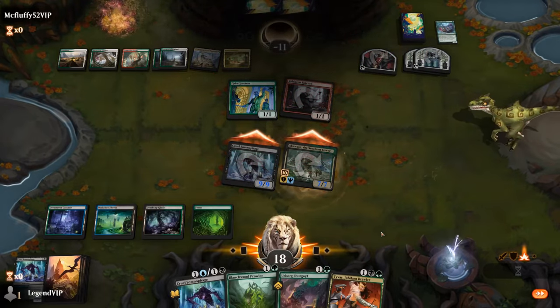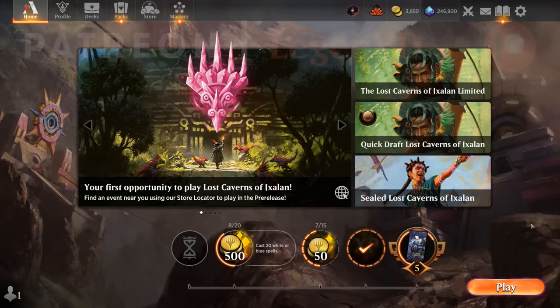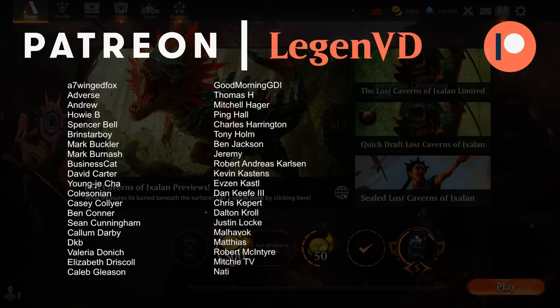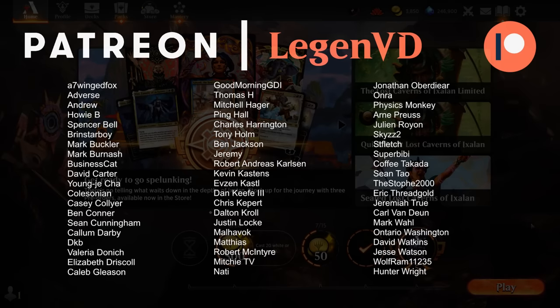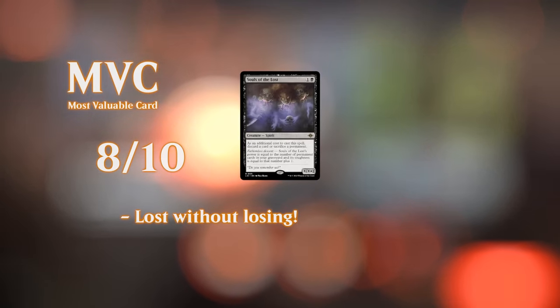Alright, so we got to see this new take on Sultai self-mill in action. It's definitely a deck that can still be fine-tuned, but I'm definitely liking the new addition of Souls of the Lost — it gives the deck another powerful two-drop that can also potentially enable some of the Descent synergies. The one-mana Descent creature also seemed okay, giving us another early play that can scale as the game goes on and also provides a little bit of interaction. And of course Tyvar has been amazing as a way to get back Souls and our other various two-drops, while also milling more cards and helping untap those creatures to have them back on defense. So yeah, that's gonna do it for today's gameplay. Thanks for watching, hope you enjoyed, and as always, have a nice day.